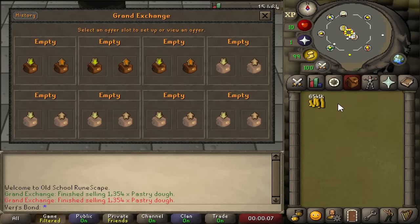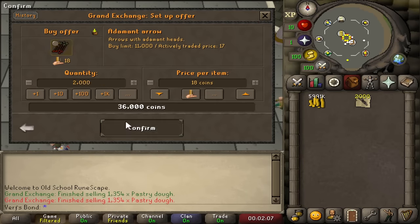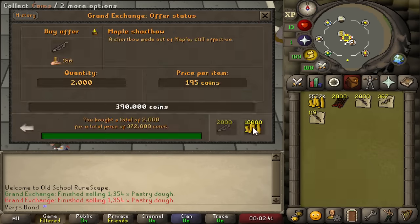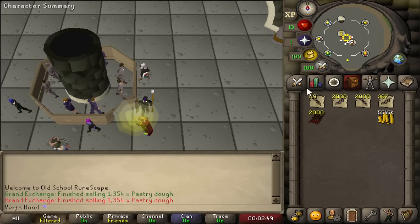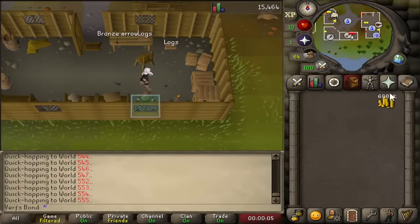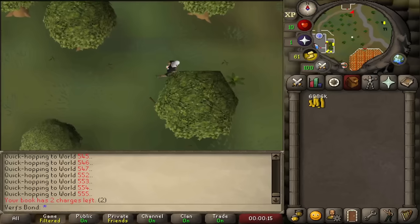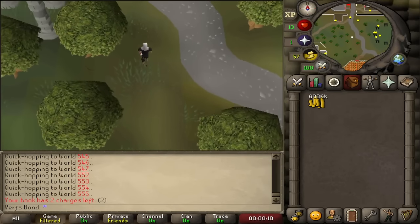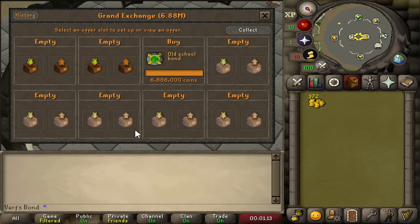With just over 6.5 million GP I was super close to buying a bond. The best way to finish it off was one more bow-selling session in Rimmington. I bought out most of the available bows from the GE for the final big session. We have 6.8 million GP — let's put it all in and see if the bond buys. And there we go — it bought! I even got some GP back — we have an Old School RuneScape bond and 150,000 GP left.